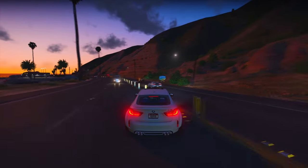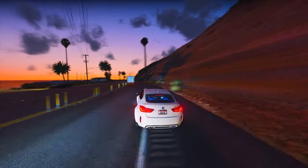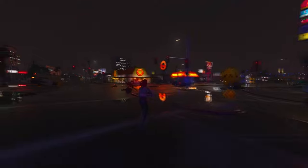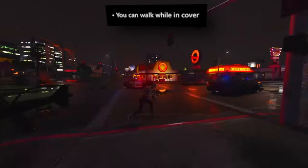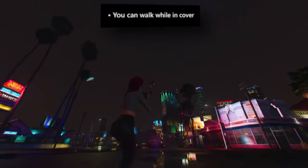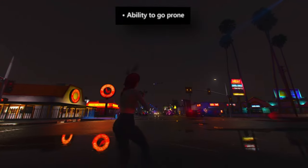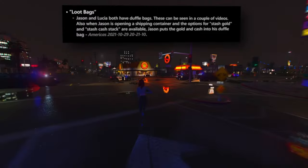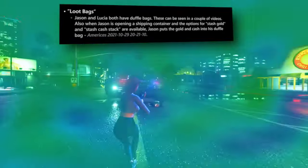In the ongoing exploration of the forthcoming Grand Theft Auto installment, a plethora of new gameplay mechanics has come to light. Players can now maneuver while in cover, introducing newfound flexibility during combat engagements. Additionally, the ability to assume a prone position — conspicuously absent in previous iterations — adds an exciting dimension to gameplay, affording players the capacity to lie flat on the ground, potentially enhancing stealth and tactical maneuvers. The inclusion of loot bags offers a means to store surplus items, expanding inventory management. Players can also both drop and retrieve weapons, affording greater adaptability in evolving circumstances.